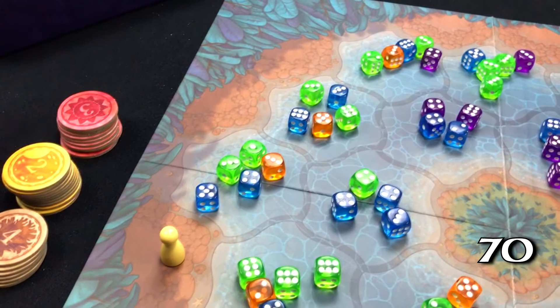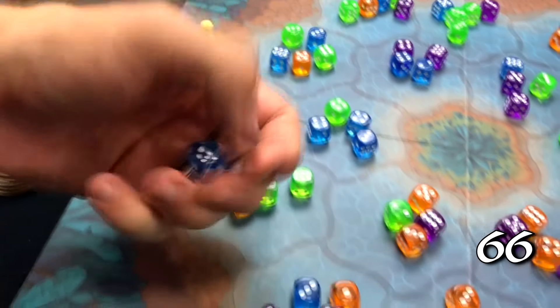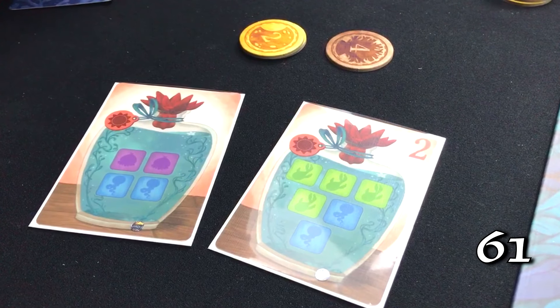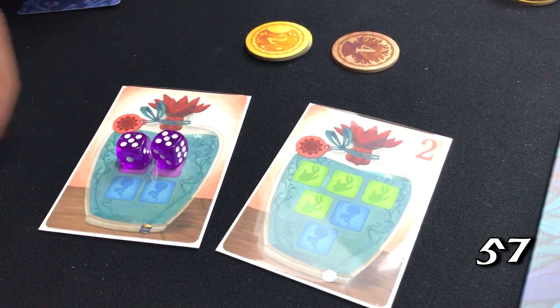On your turn, you place your pawn on a shore and you get to choose dice from your line of sight. You name a number and you collect all the dice that match that number, regardless of the color. After drafting the dice, you then place those dice in your jar on the matching color. Any colors that are left over, you pass to the person on your left.